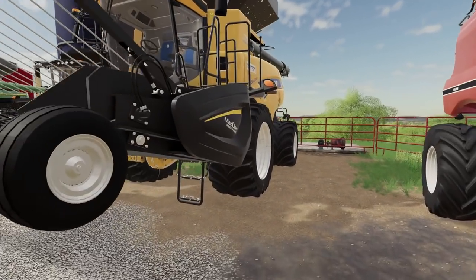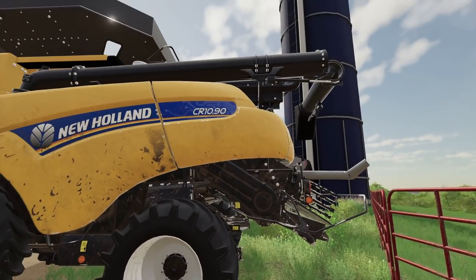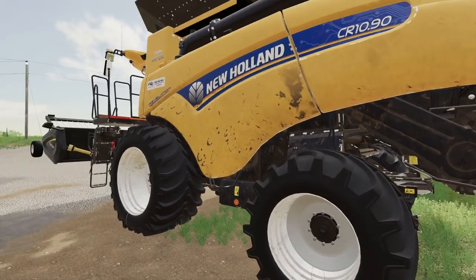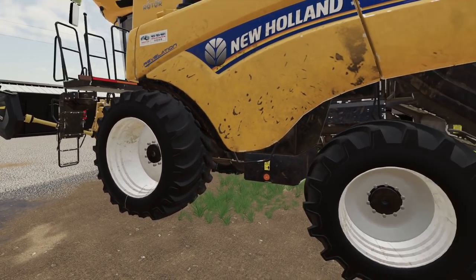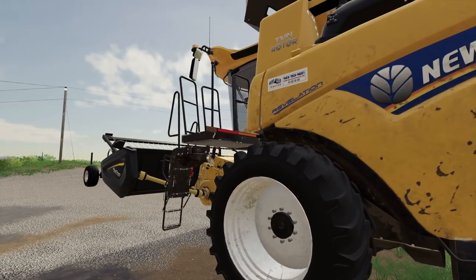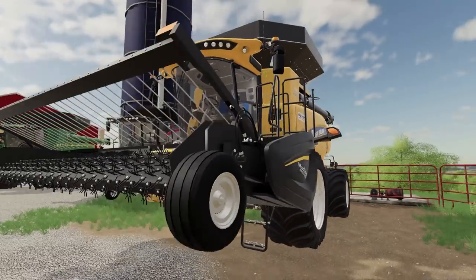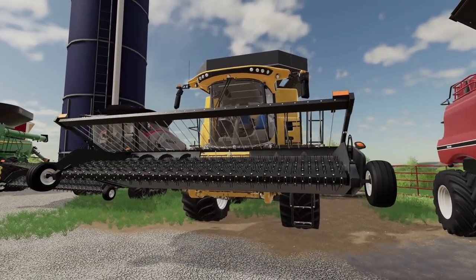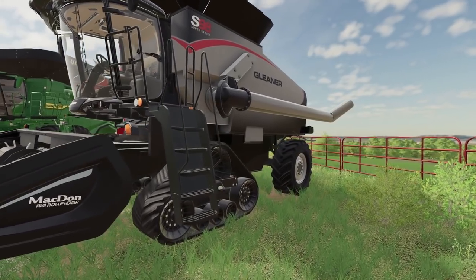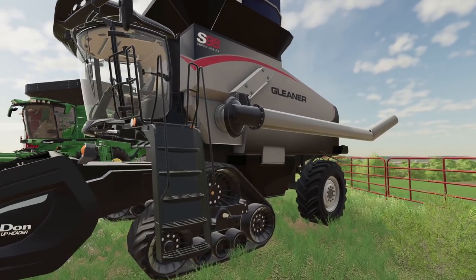Of course, we can't leave out New Holland — they make pretty impressive harvesters. Of course, this one's all dirty and used up. We got giant Goodyears on it all the way around, got a bin extension on it. Great looking twin rotor harvester, can really chew up anything put through it. Of course, the nostalgic S98 Super Series Gleaner here.